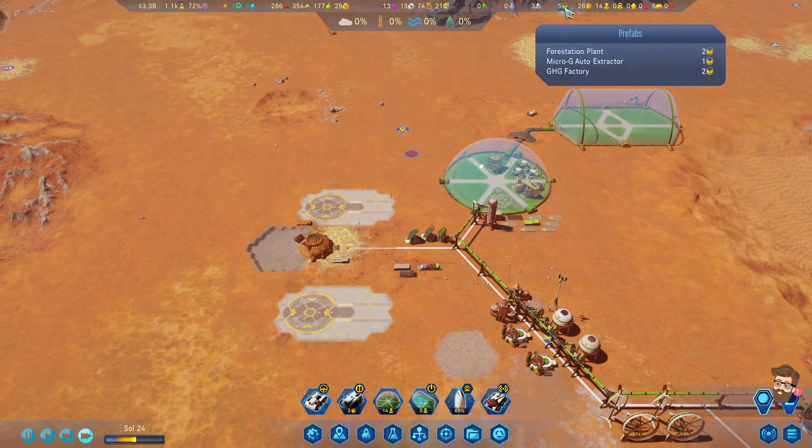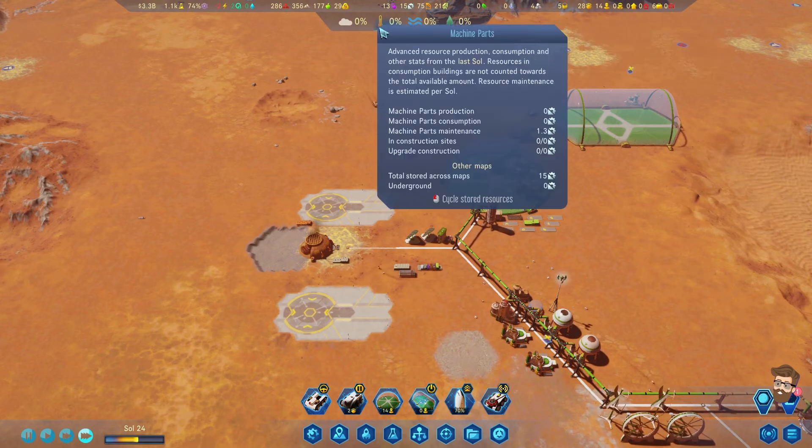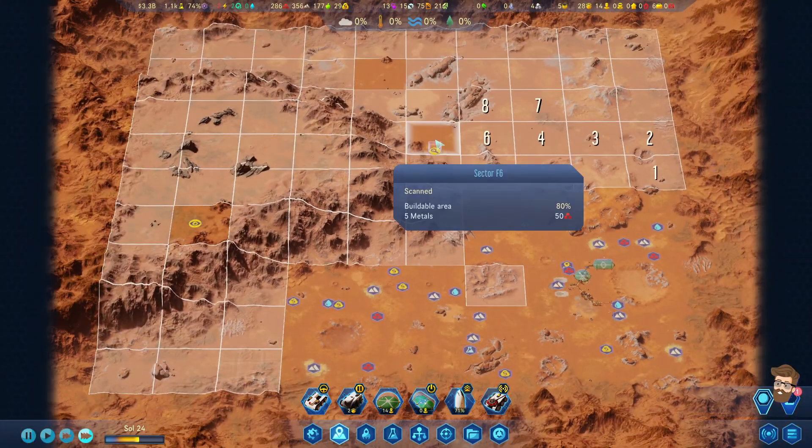I just noticed the prefab stuff - the forestation plant, micro-G auto extractor, and GHG factories. GHG factories are good for raising the Martian temperature as well.